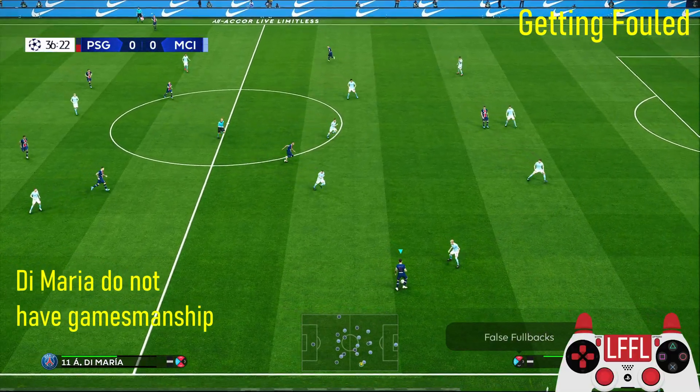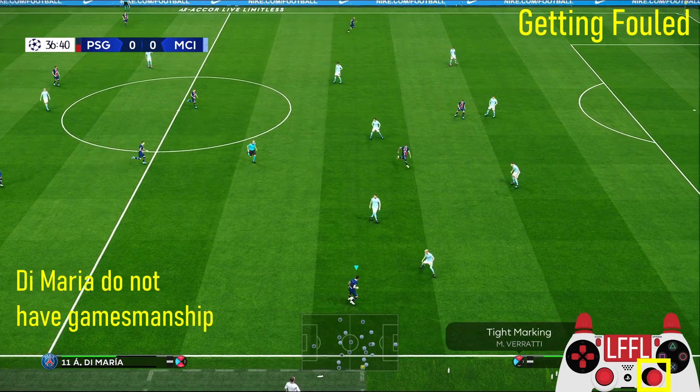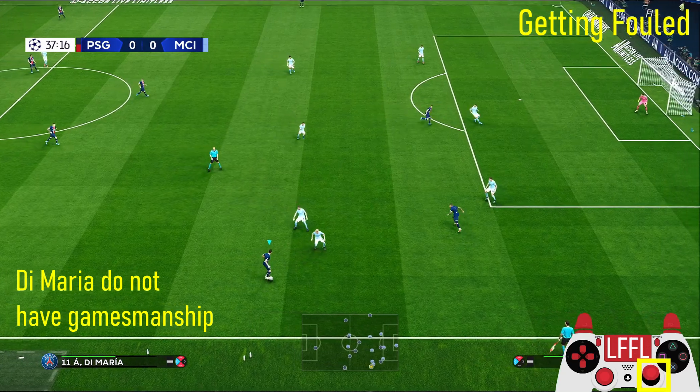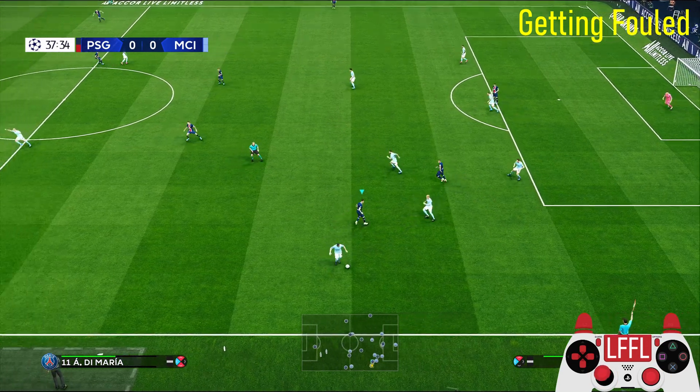Using a player with the gamesmanship skill will make it easier for you to get fouled, but it is still possible to do this with players without that skill. Just make sure to dribble with players who have high dribbling stats so that you can turn quickly.